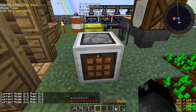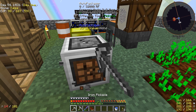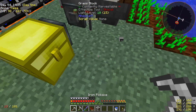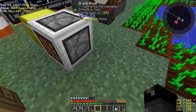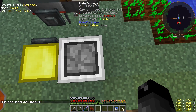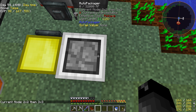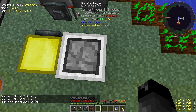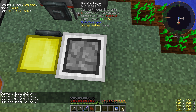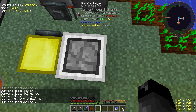Auto packager - nice! So we have the auto packager. Current mode: two by two, then three by three. This will take items from one chest and puts them into another chest. It takes the items from here, and if it can compress them in a two by two grid it places them in the chest next to it. I think this does require power.